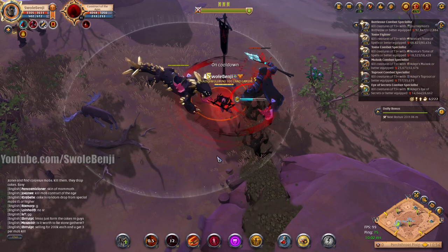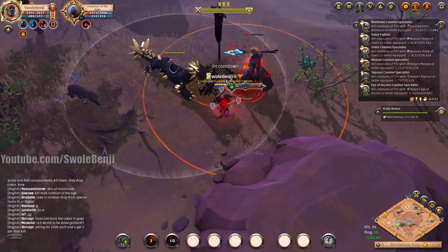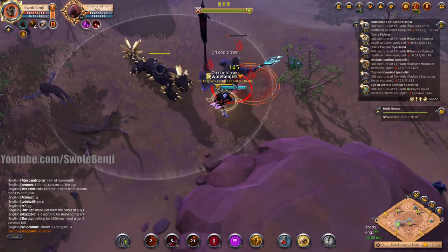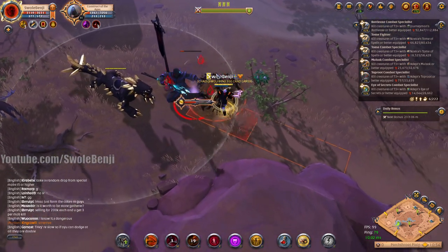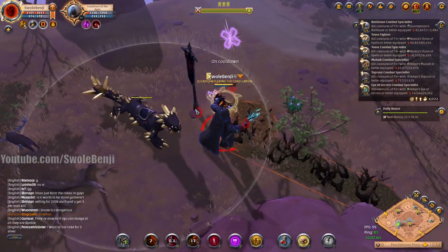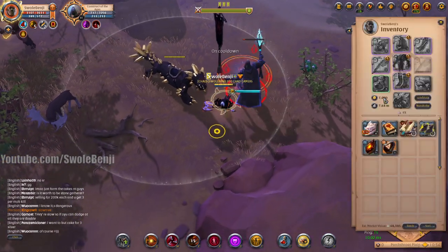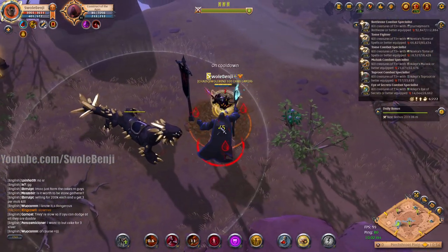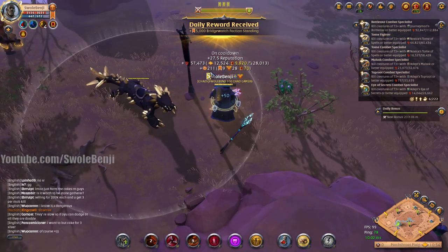He looks like a nature staff user, but just take them down using whatever set you're comfortable with. They're not really that hard and they don't really heal themselves that much. I can stand in his thorns and I'm taking three damage a tick — he doesn't really hurt me much. I am wearing full 8.3 of course.